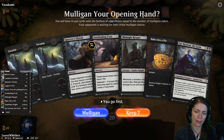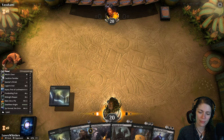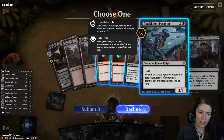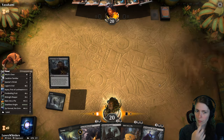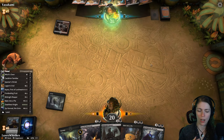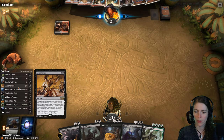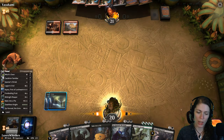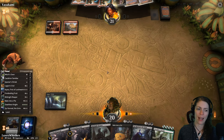We need one more land, but I think I'm going to keep this hand because we have Specter Shriek so we can see what they have and get rid of any early threats. I guess we'll get rid of that guy. Happy they're playing black. Now we need one more land so we can Forboding Fruit, or I'll take any of our combo pieces too. Don't really want our high-end cards though.